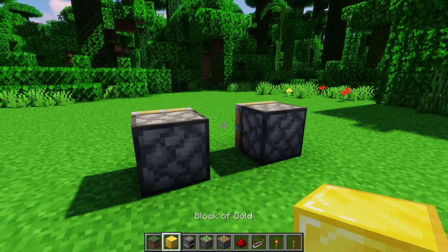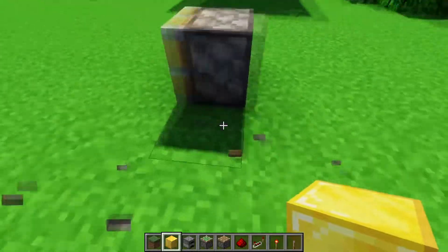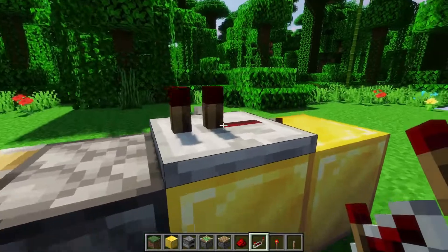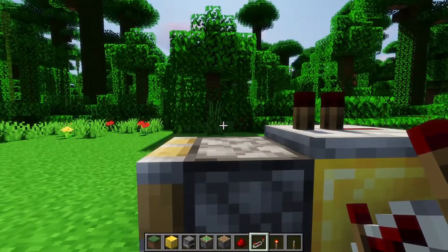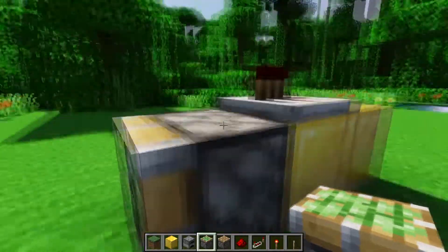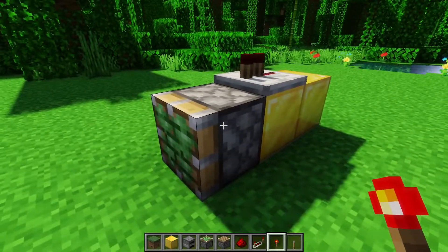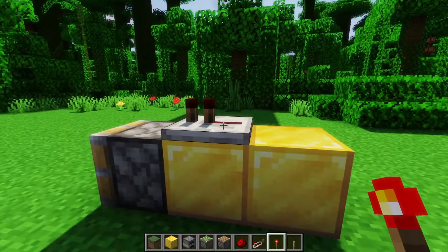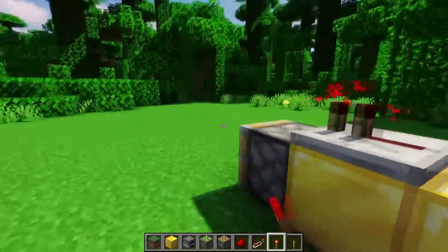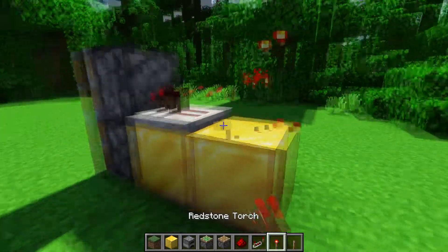Something very specific to Java Edition is a more indirect way to power pistons: powering the block that's above the piston. So if a repeater is powering the block right above the piston — which is just air — we're not powering the piston itself. In Java Edition, this will actually power the piston through something called quasi-connectivity: when you power the block above the piston, the piston below also gets power. This is really nice when you have two pistons — you can use one repeater to do both.